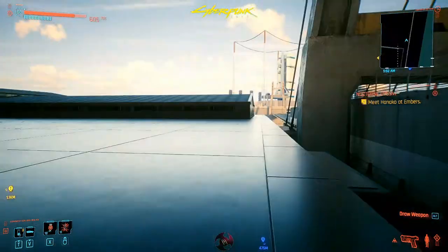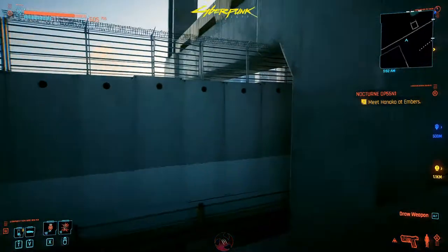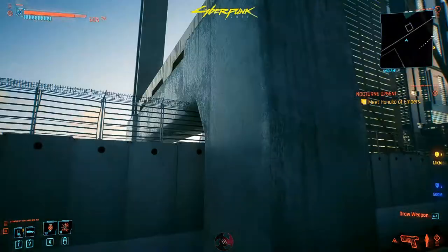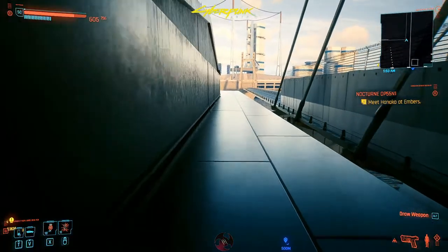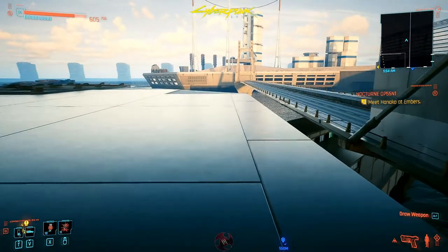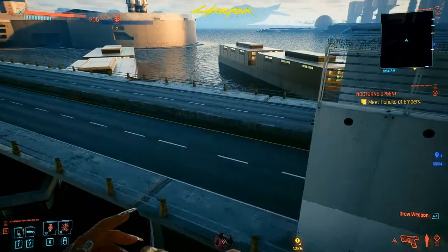There are several different ways — if you've got a good enough jump you can probably just jump right over. You could probably also get up on that and go over. But I'm trying to do it with the path of least resistance for you guys. Just run down here and you should be able to jump over.